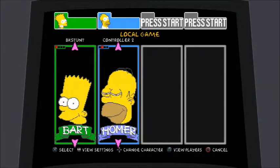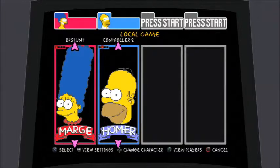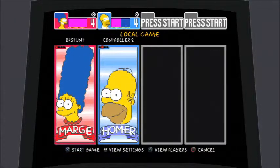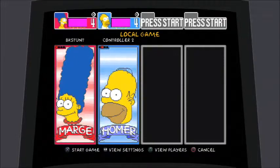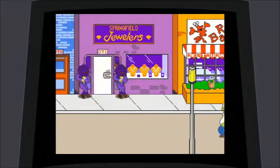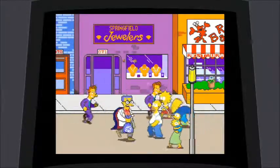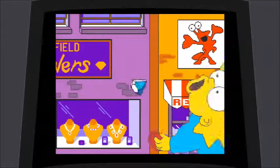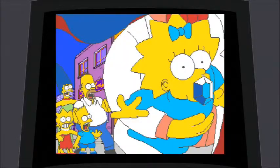My friend Devin is labeled as BK Stunt on the left, but I'm actually controller one and I'll be Homer while he'll be Marge. I remember Marge had the vacuum cleaner — she always seemed like she'd be a good range character, like in the old Teenage Mutant Ninja Turtles games where Donatello had the staff and such long range that using anybody else felt like a setback.